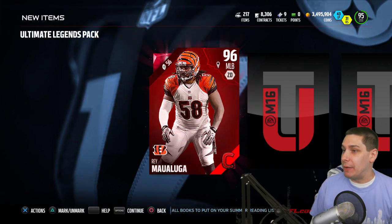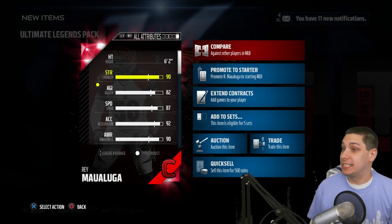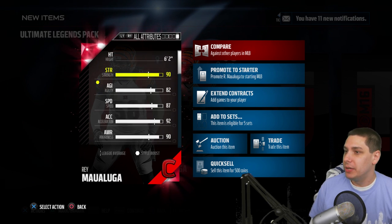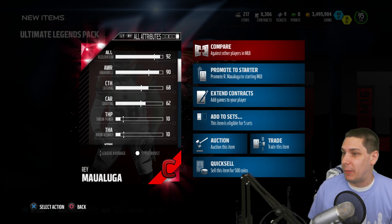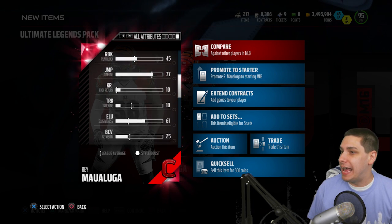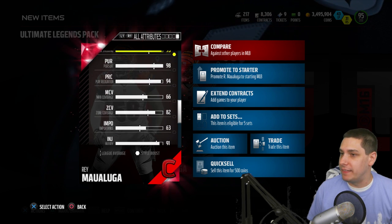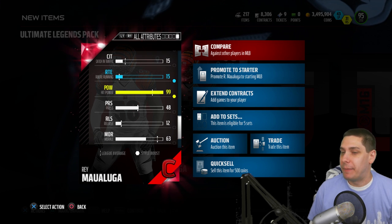Looking for something beastly, and we get a 96 overall Ray Malahuga. I honestly didn't even know this card was still in the game. 87 speed — at this point in the game, that's a little disappointing. Catching 68. His run support is crazy though — 96 tackling, and let's look at the hit power. 99 hit power.